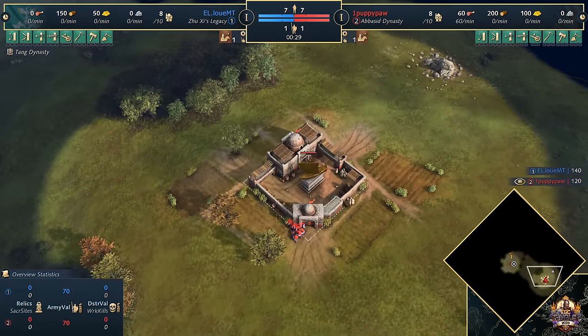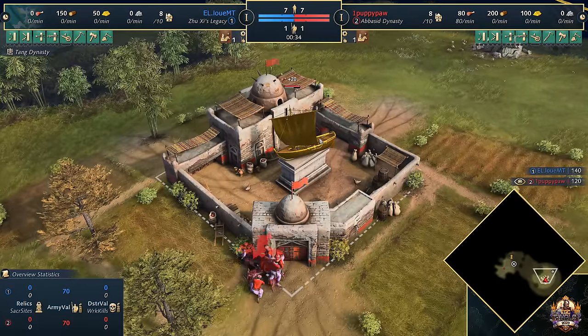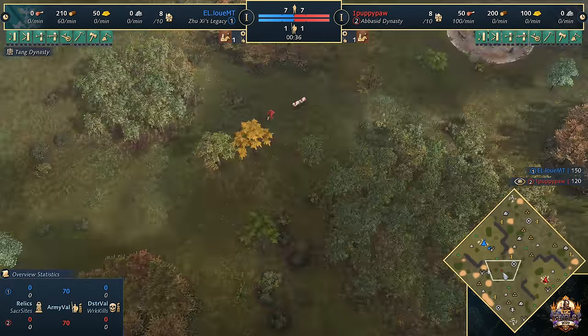And on the southeast side of the map in the color red, playing as the Abbasid Dynasty, it's Puppypaw. Ladies and gentlemen, welcome to Hill and Dale.